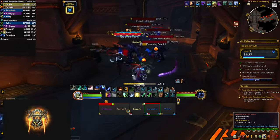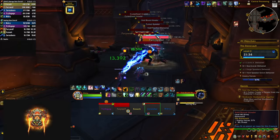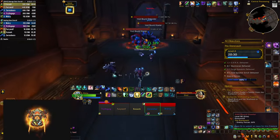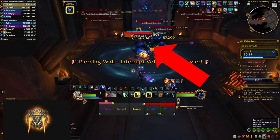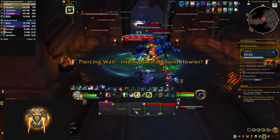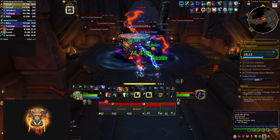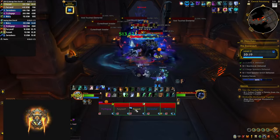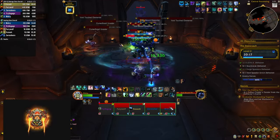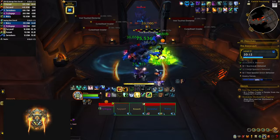In this wing you're going to fight some speakers — interrupt their Censoring Gear cast, as it does damage but also silences the target. Beware of the big elemental mobs: the howlers are going to cast Piercing Wail, which does AOE damage and also increases damage taken from subsequent casts, so make sure to interrupt it. The despoilers are going to cast Void Outburst, doing pulsing AOE damage to everyone in the party for 6 seconds. You have to clear a few more packs — a mix of all the mobs we've seen so far — in order to get to the next boss.